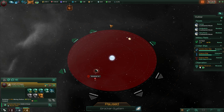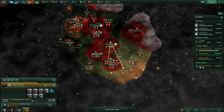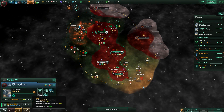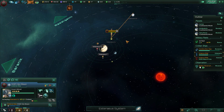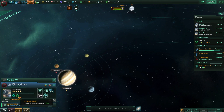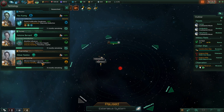Would you mind constructing a wormhole station here? The construction ship's working pretty hard. Not too much to survey here — a little bit of energy, some minerals. Expertise in biology, you say?